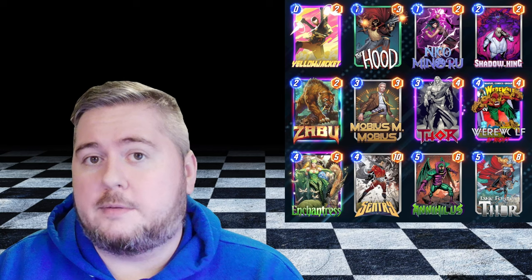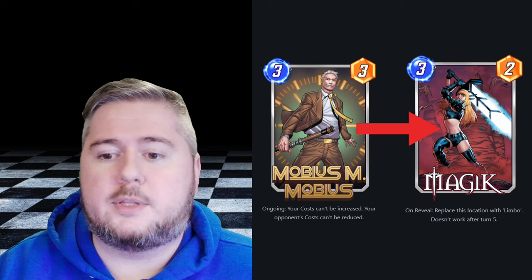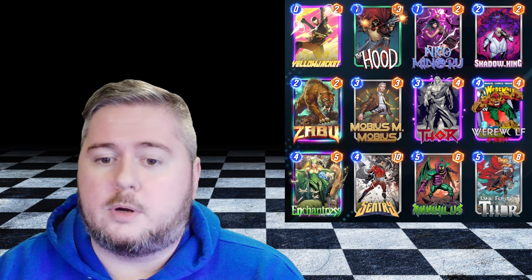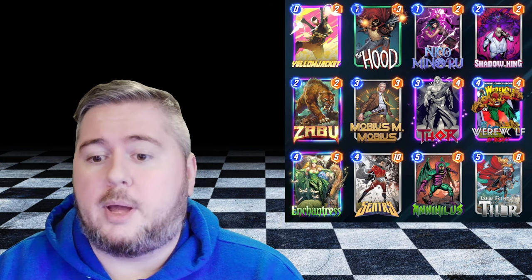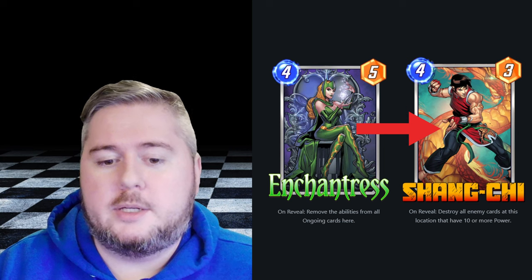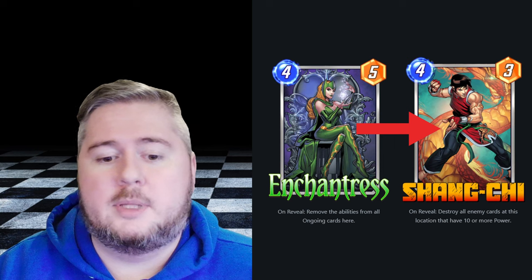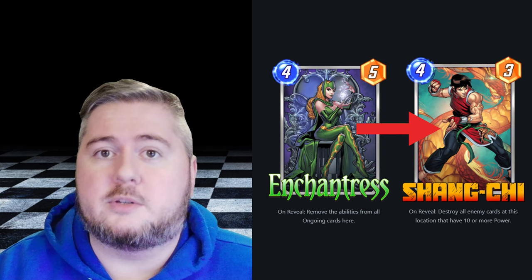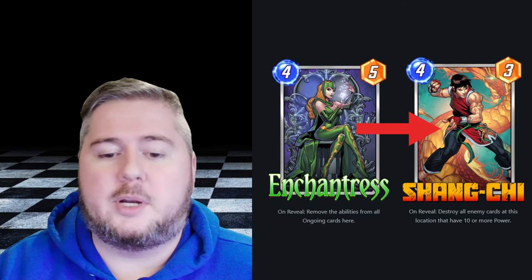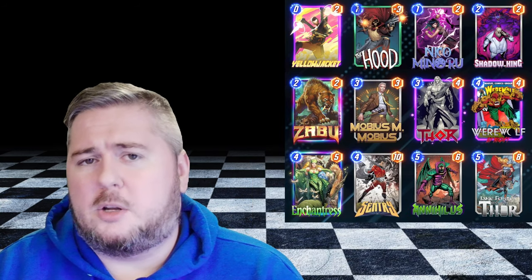Which is why I think you'd be better off suited to swap out Mobius for Magic, because this deck could really use that extra turn. On turn 7 you can play Annihilus plus Shadow King, which would be really strong. It also just gives you an extra turn for some more bounces with your Werewolf. The other little thing you might want to do is swap out Enchantress for Shang-Chi — that depends on the meta you're seeing, but I really was not seeing many ongoing cards. I was seeing a lot of giant cards like Deadpool destroy decks.